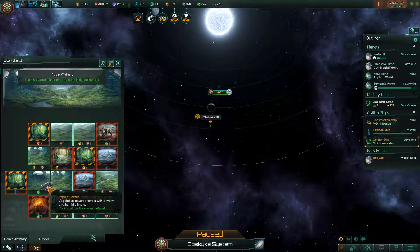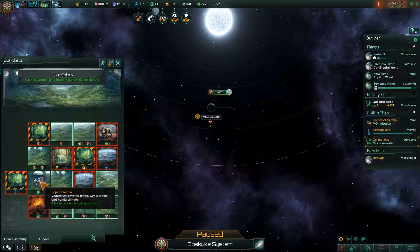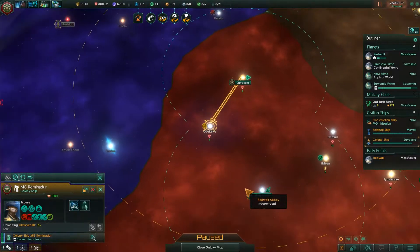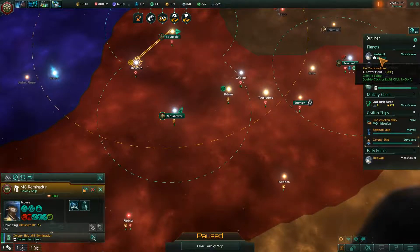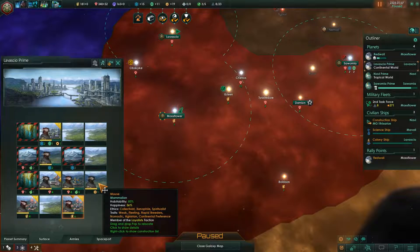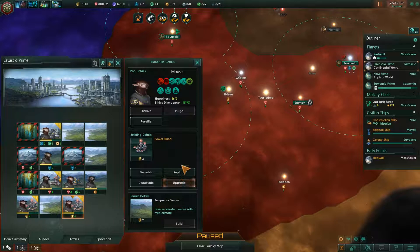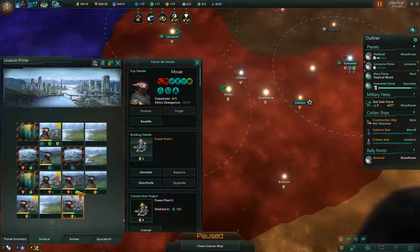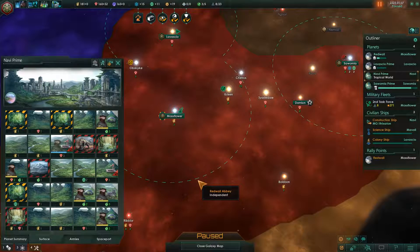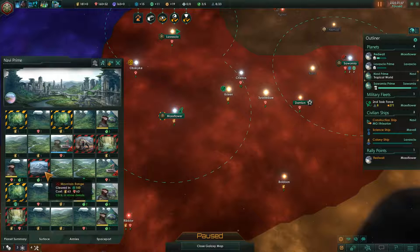Where to put it — again there's not really an obvious place. I'm thinking either putting it here or here. I don't remember if you get adjacency for science. Oh there's a strategic resource on here, so it was a good idea to colonize. What the heck, we'll put it here.